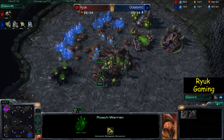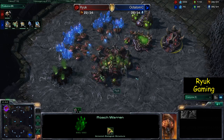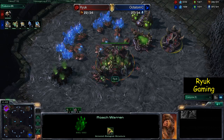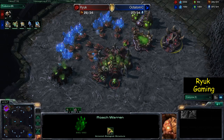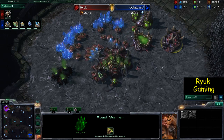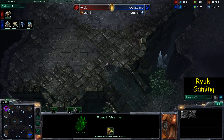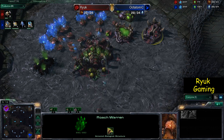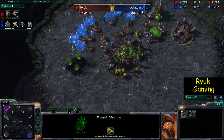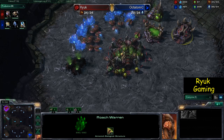The queen pops out and I get a few larvae. I think the queen was a little bit late — that larva inject should have been ready as the roach warren finished. So the queen was a little bit late, but that's fine. For that reason I don't get the whole seven roaches out as fast as you can do. By now I should have at least five I think, and then we're just waiting for the last two to spawn. As you can see the larva just popped now and I start building the rest of the roaches.